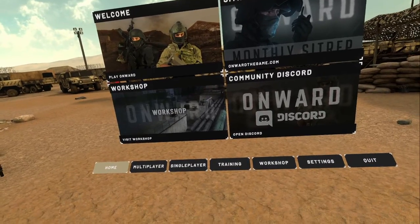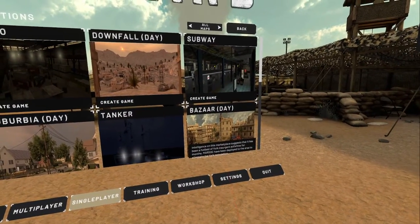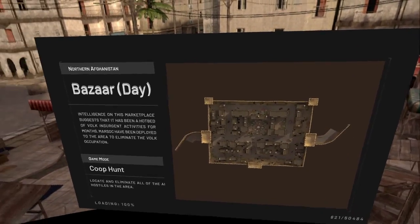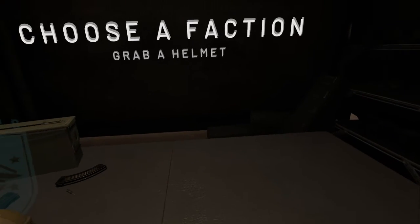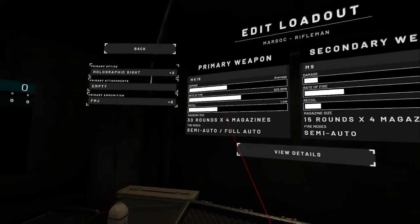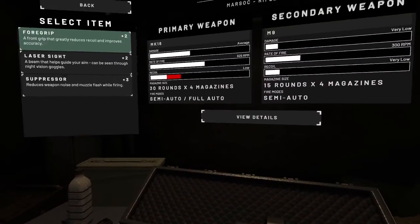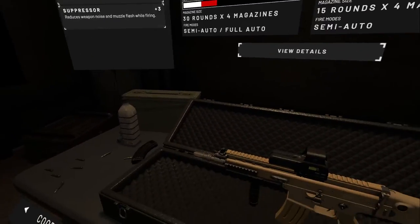We're just going through the single-player operations and I think we've done all of them at this point, but we did Bizarre right after the tutorial. So we're gonna go with Bizarre again. One thing I did find out from another video was that the foregrip actually helps with recoil — even if you are holding the weapon with two hands, the foregrip still helps. So let's go with that.